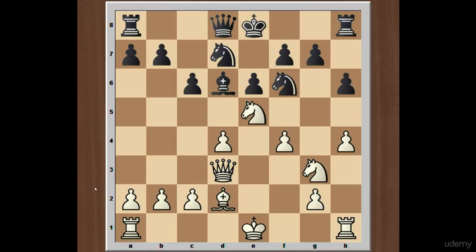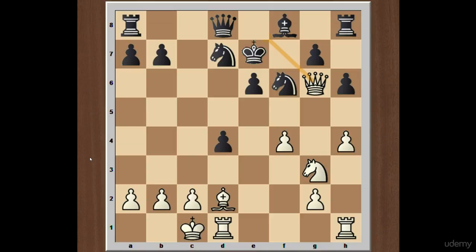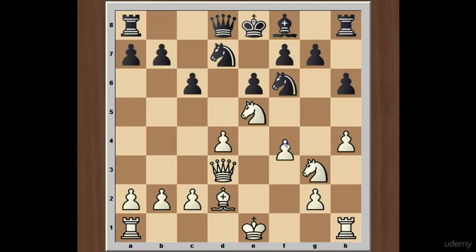Bishop to d6 is a less reliable way to develop the bishop, as black no longer has the possibility to play knight takes knight on e5. Also, instead of bishop to e7, if black plays c5, this is also a bad move. After c5, white simply castles on the queenside, and after c takes on e4, knight to g5, f takes on g6, queen takes on g6 check, king to e7, and bishop to b4 check — white is much better.